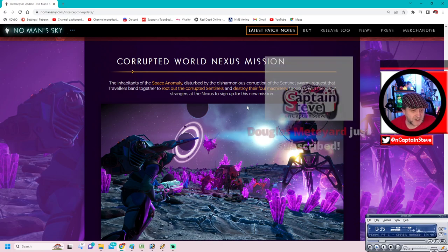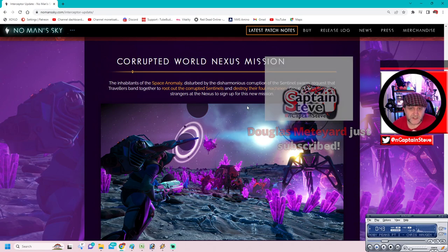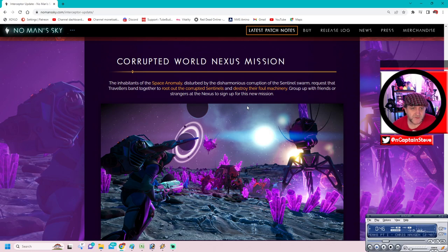Corrupted world and nexus missions - we've got new nexus missions. The inhabitants of the space anomaly, disturbed by the disharmonious corruption of the sentinel swarm, request that travellers band together to root out the corrupted sentinels and destroy their foul machinery. Group up with friends or strangers at the nexus and sign up for this new mission.